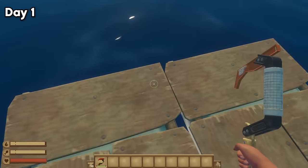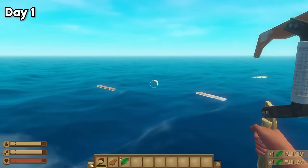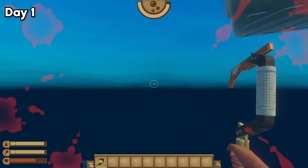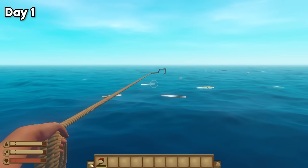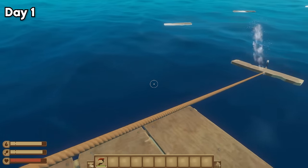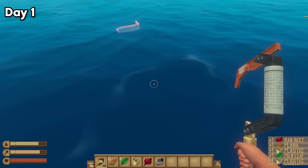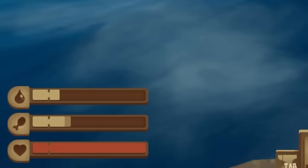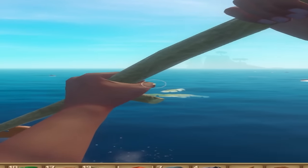I started out by learning the basics of the game, which consisted of gathering materials, expanding the raft, and why you should stay out of the ocean. However the biggest challenge I faced is securing a steady source of food and water. I learned I was able to get vegetables from barrels, but there were two issues with this: one, they don't fill you with many calories, and two, I fucking hate vegetables.